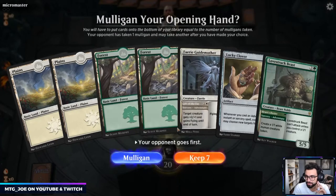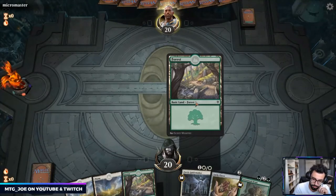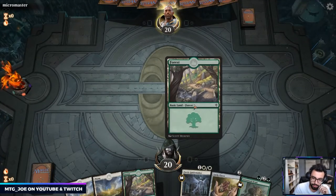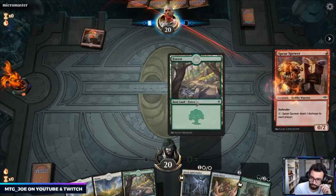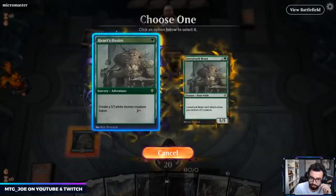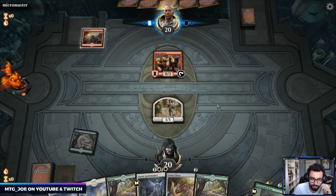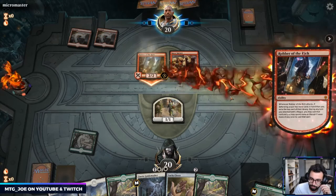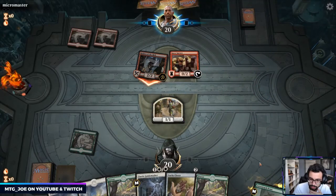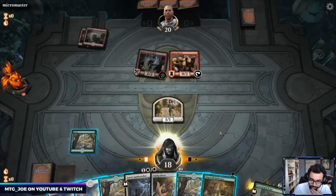I'm going to keep this hand. I still think on turn one we do Lovestruck Beast to get the token. We got a lot of utility — the Fairy can double up on the Lovestruck Beast and just give it flying. Oko is going to become the new Thought Erasure — always have it. We get the exile, no blocks.